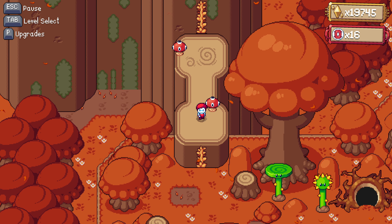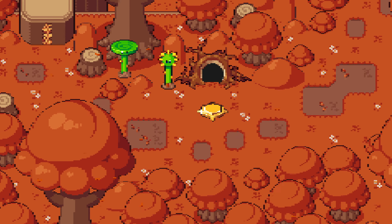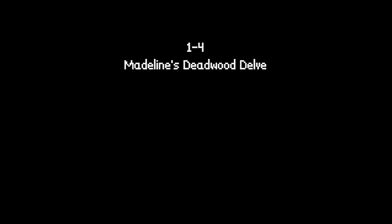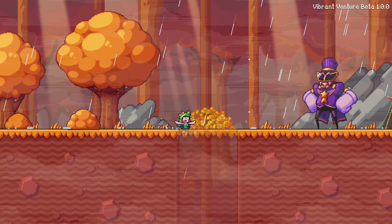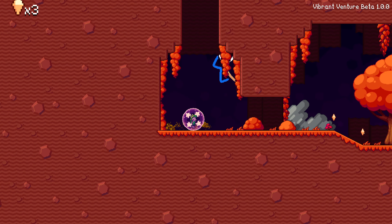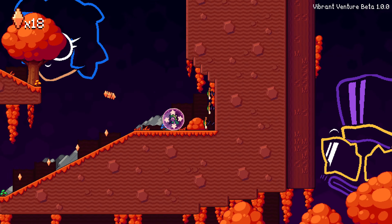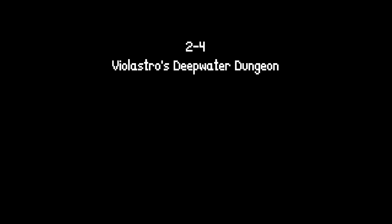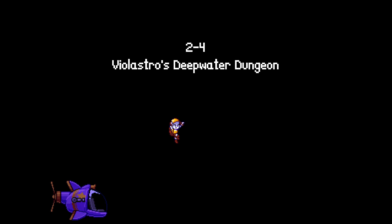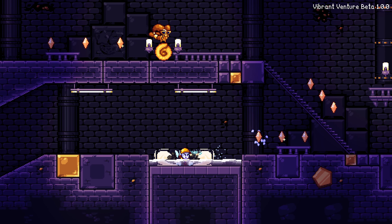Moving on to some of the new level-specific features. In 1-4, when you get to the ball roller, Astro now stands just right of the trap, waiting for you to fall into it. And when you do, he laughs at you — and just to rub it in, he shows up again after you've been trapped in the ball, laughs at you again, and leaves. Such a charming gentleman. In 2-4, there is now a unique intro animation that ties it together with 2-bonus. This is another one of those features that I think really helps make the world feel much more connected.